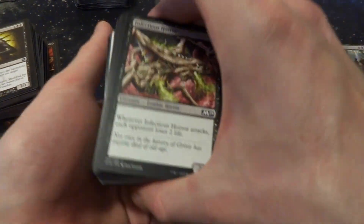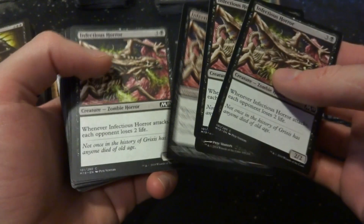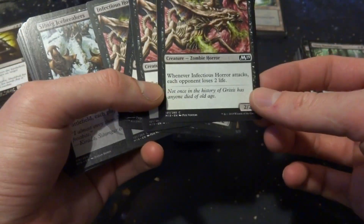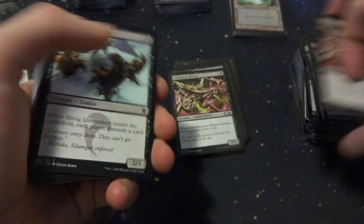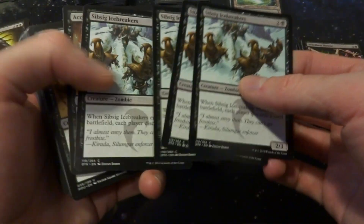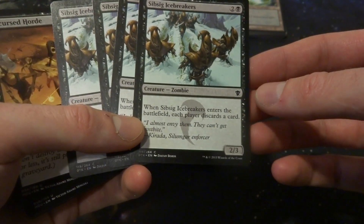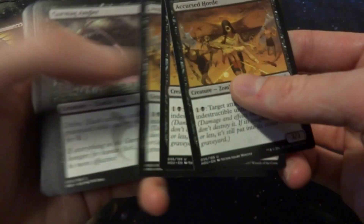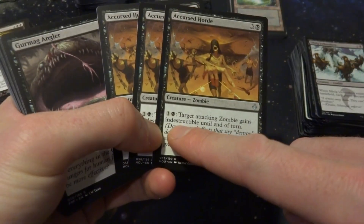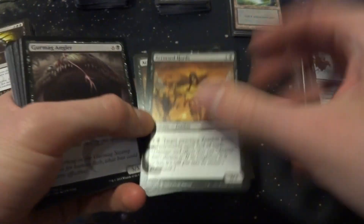Infectious Horror: whenever it attacks, each opponent loses 2 life — it just keeps pinging them. That might be fun. Cursed Horde: you can give a target attacking zombie indestructibility on their turn, a 3/3 for 4 mana — I'll put one in. Gurmag Angler uses Delve, it's a 5/5 for 7 mana but you can pay just one black by removing 6 cards from your graveyard. Very powerful — maybe put one there. Fleshbag Martyrer — 2 and a black, enters the battlefield and each player sacrifices a creature. Great removal — I'll put 2 or 3 there.